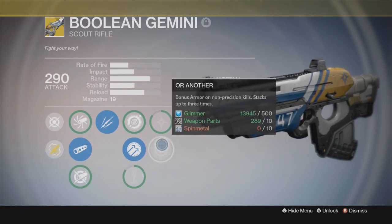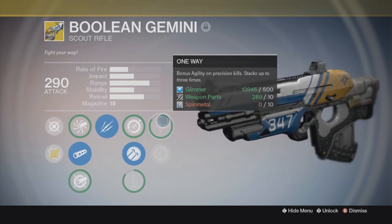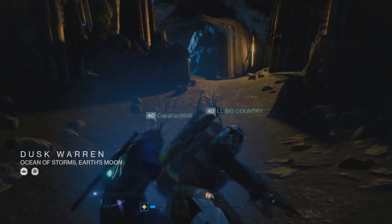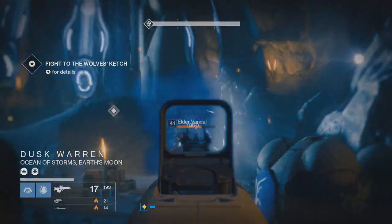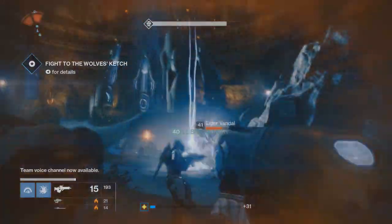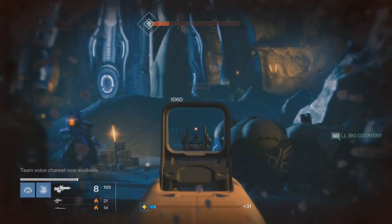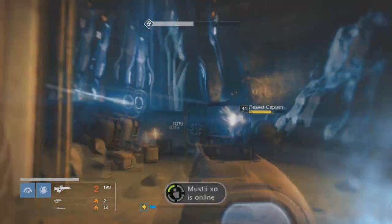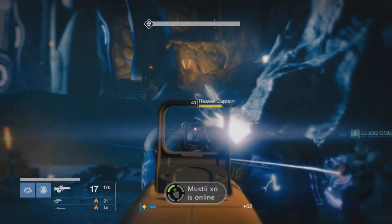Now let's get into the perks. One Way or Another gives bonus armor on non-precision kills, stacks up to three, and bonus agility on precision kills, stacks up to three. That's amazing, not to mention the overall feel of this weapon — it's just so stable, and with the range on it too, it's amazing. It does kind of feel more like a heavy set weapon, maybe it's just because of the look.